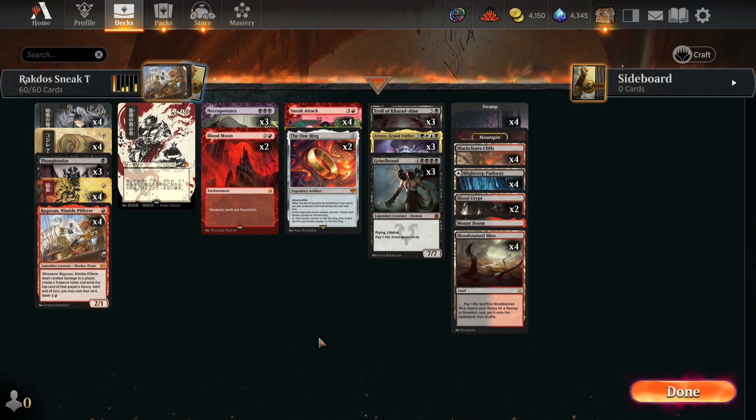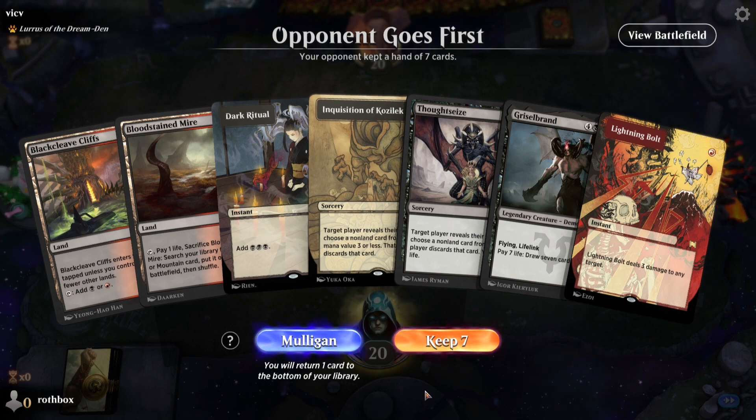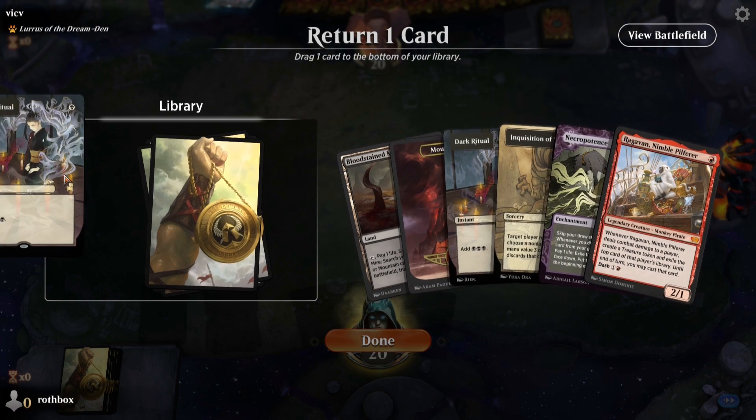That won't happen 99 times out of 100, but it technically exists. This deck is super cool and super fun — I love Sneak Attack. So come join me in some Rakdos Sneak Attack. This starting hand is close. We have hand attack, bolts, Dark Ritual, Griselbrand — we really just need to find card draw. I think I need to mulligan this hand. This next hand we will keep because we can act on turn one. We're going to toss back one of the Dark Rituals.